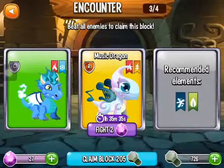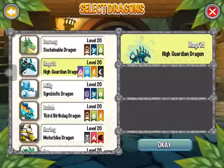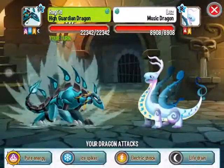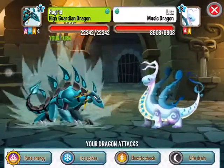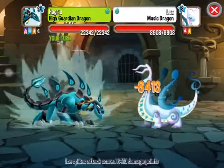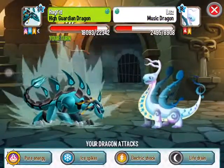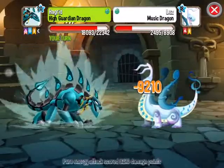So our next one is the Music Dragon. Oh, I didn't have a look at what they were. Let's try the ice spikes. Pretty good, but not enough to knock it out. Let's try the ice spikes again. Yep, that's better.